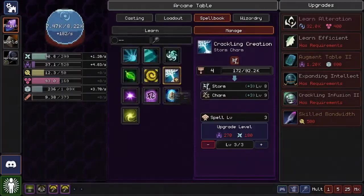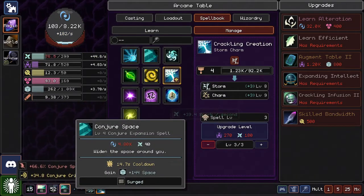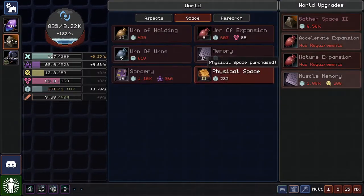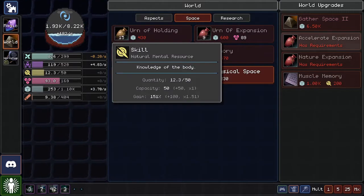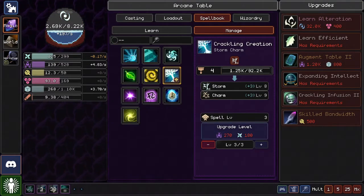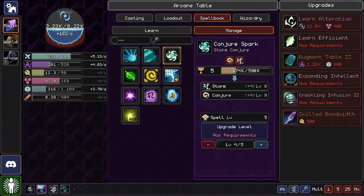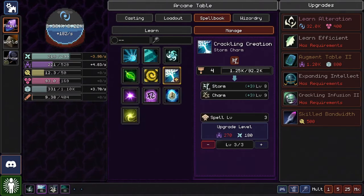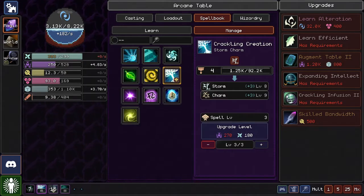Space isn't doing anything for me right now. I'll be able to get muscle memory once I have 200 skill, but I don't even have the storage for 200 skill, so what's the point? It costs so much mana for Conjure Spark — let's turn it down a level. Having it at max level just doesn't feel worth it since it doesn't generate that much more. Just having one is more than enough. I just need a little bit more knowledge.